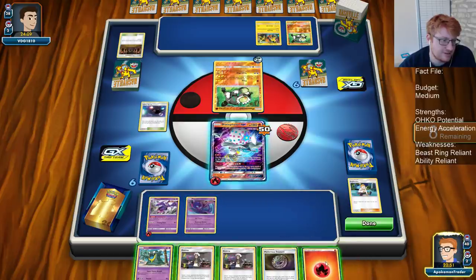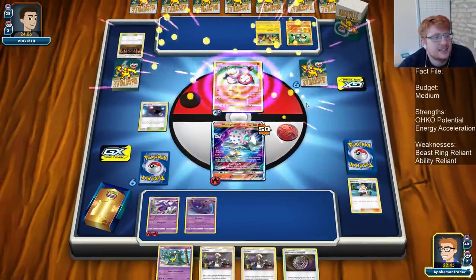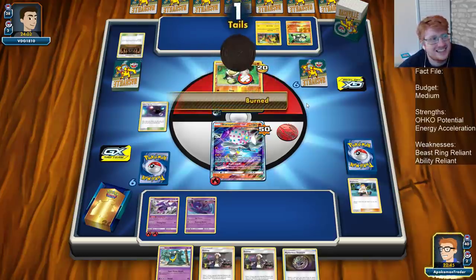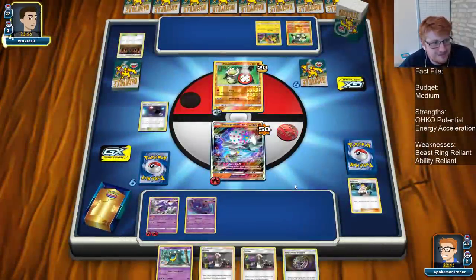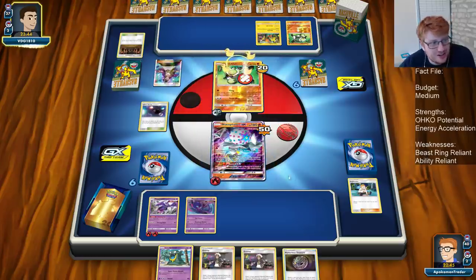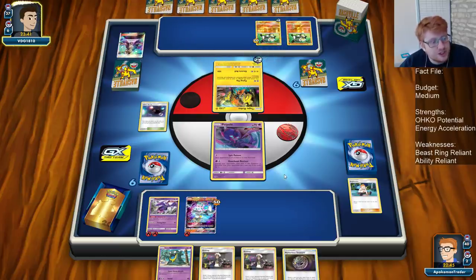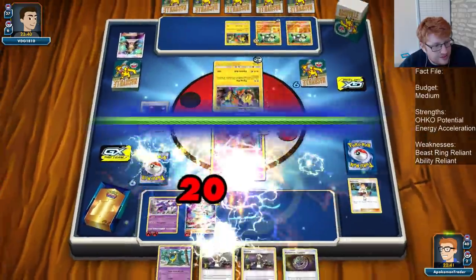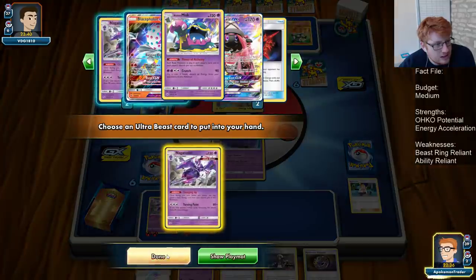Get punished for attaching to the active. This is pretty slow, but I think it's correct with our hand being as slow as it is. At least we're limiting our bench. They probably would have played more ball search if they had it in hand last turn for more damage. We can play Guzma — just Flying Flip us. Get out and Naga. I think we just Guzma here and Burst.